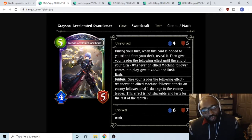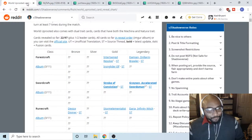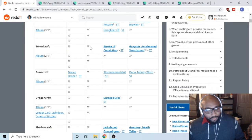Evil Sword is just so strong — I don't know if this is enough to make machina sword viable. Machina sword was okay with a lot of board flood, but it just doesn't seem as consistent as evil sword. Unless something is leaving that makes evil sword weaker, I'd assume that's still the go-to. It's cute depending on whatever else they put in the set.